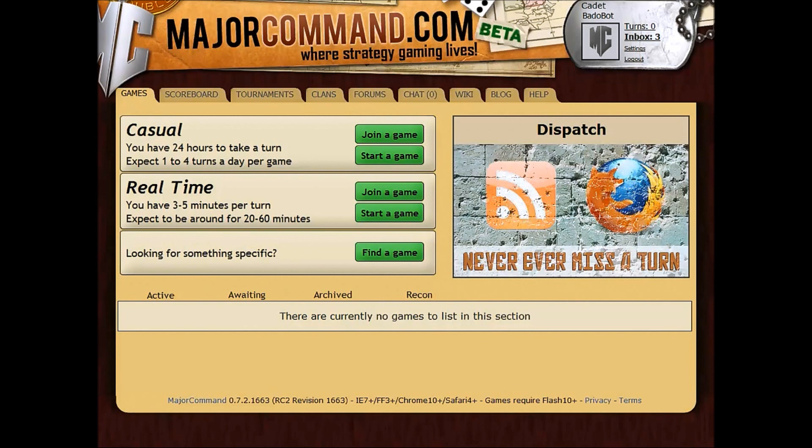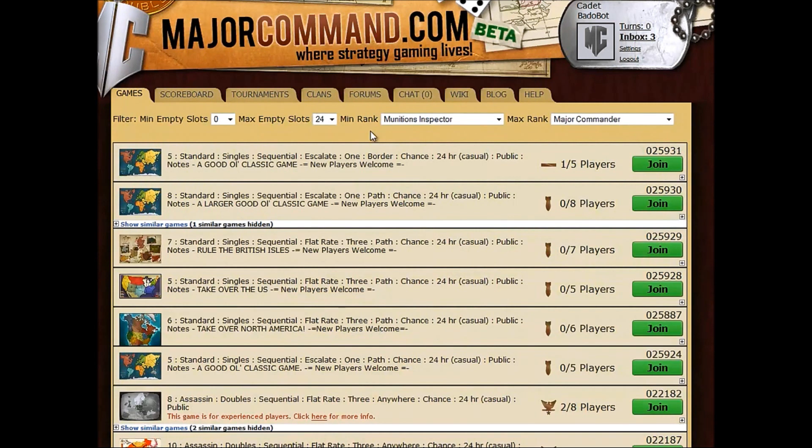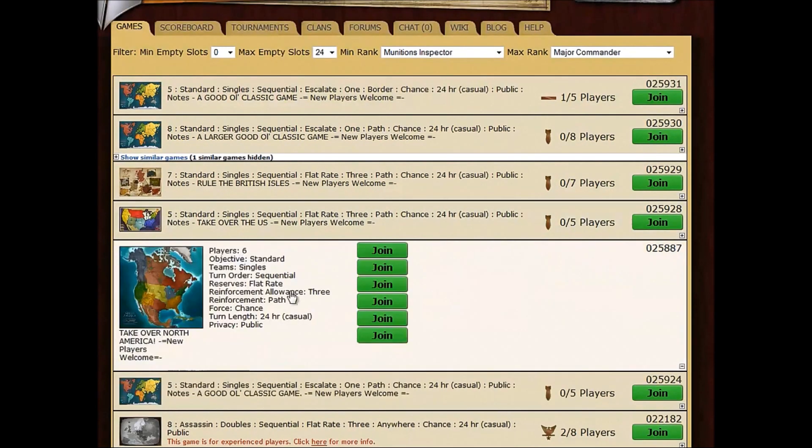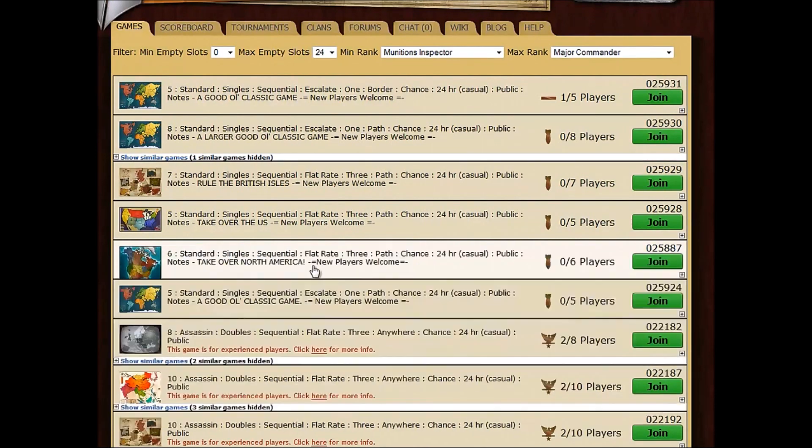Right now I'm just going to walk you through joining a bunch of casual games. You're just going to want to click the green join button. And here we are — we're presented with a list of all of the open games available here at MajorCommand. There are lots of different maps and different types of rules. If you click on any of these, you'll see a breakdown of what their rules are and who's in them.